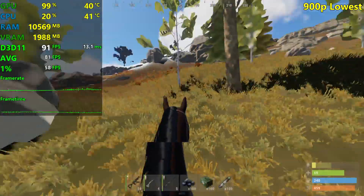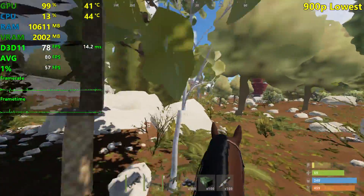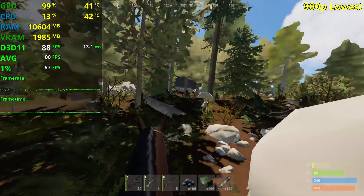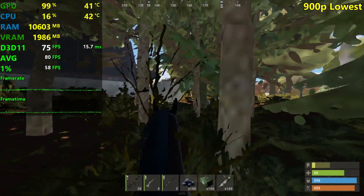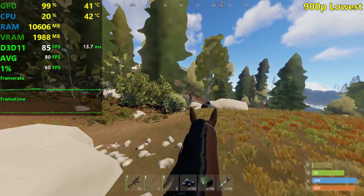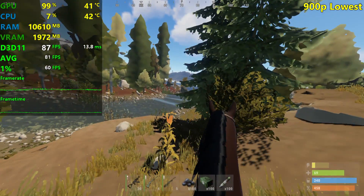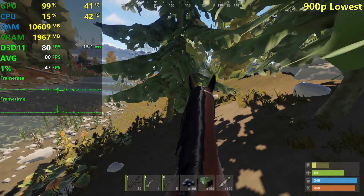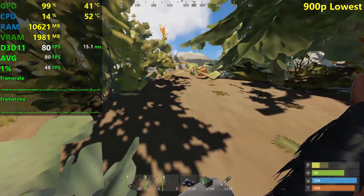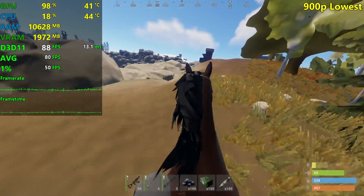I think this counts as a vomit forest area and we're seeing pretty decent FPS — mid-70s to 80s sometimes. The graphics still look awful and you'll have a hard time spotting people because of the trees. There was another big stutter, probably because of VRAM. I found a horse and at least I can't crash the horse in Rust — it's not Red Dead Redemption.